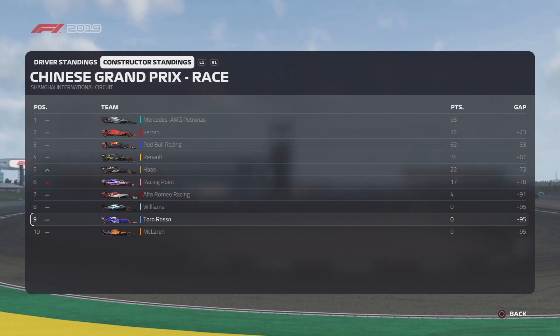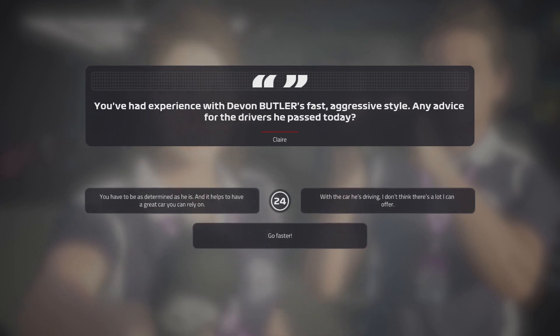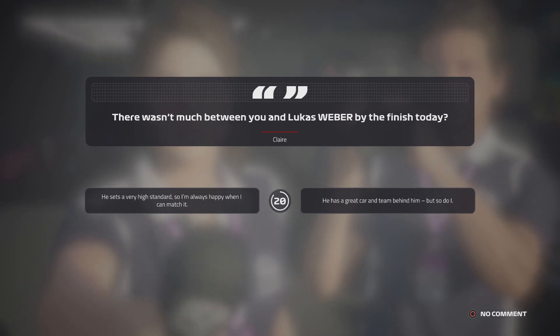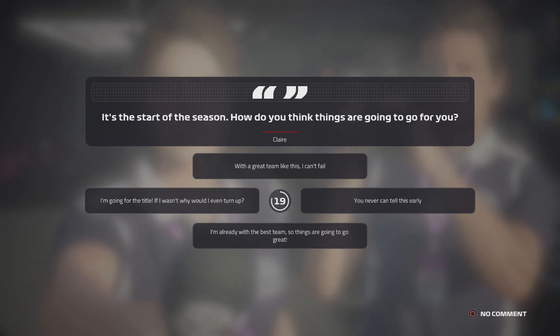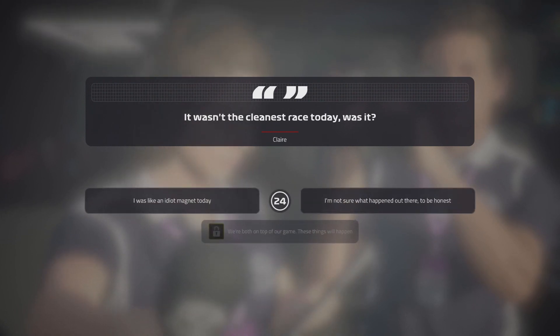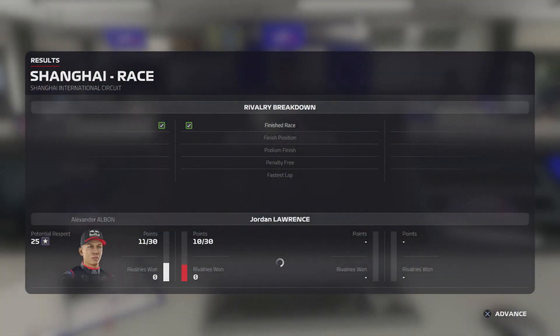In the post-race press conference: a question about Devon Butler's fast aggressive style — I tell them to go faster to boost my showmanship rating. There's a question about how close it was between me and Lucas — I use that to complement my team and gain reputation. For the season outlook question, I go with 'you can never tell this early.' One question I decide not to answer because neither option would have been the right call for my rep.